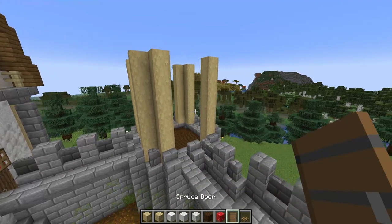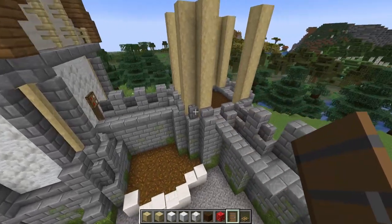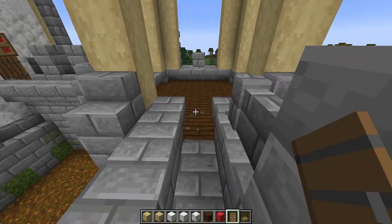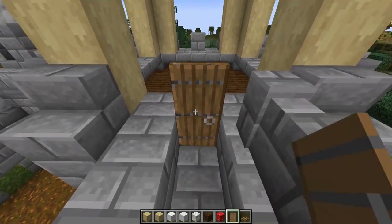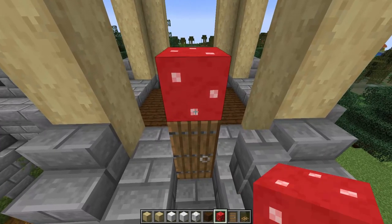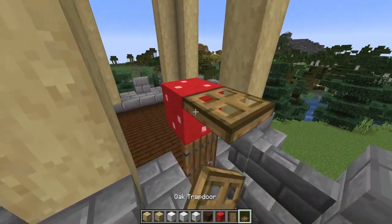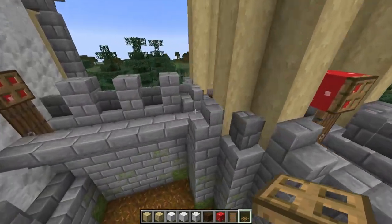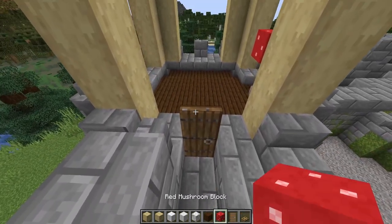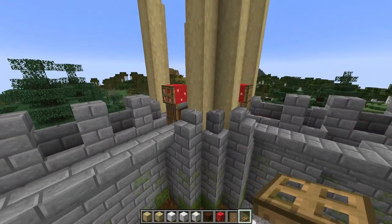Now we need to add in some doors. We'll come to the two places in the wall where there are these little walkways. To build the door, we'll first need to remove these blocks like this, then place in our door with a red mushroom block above it. You can hold shift and click on top of the door itself and then add an oak trapdoor.